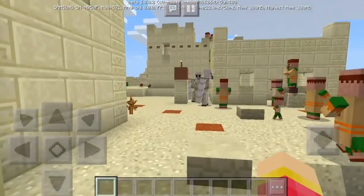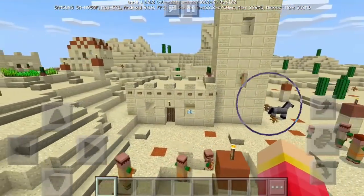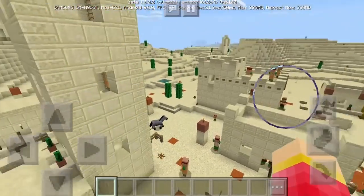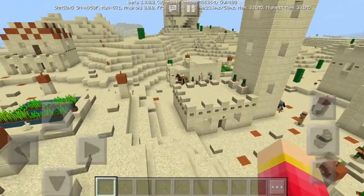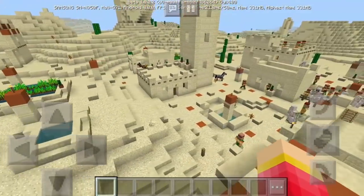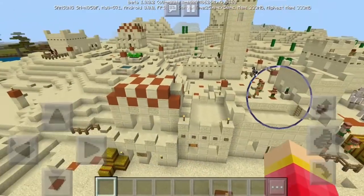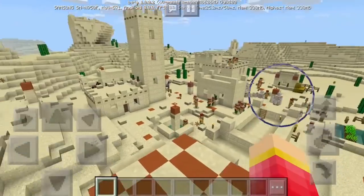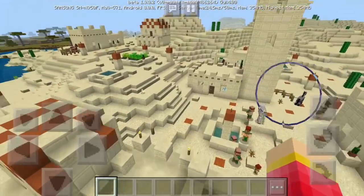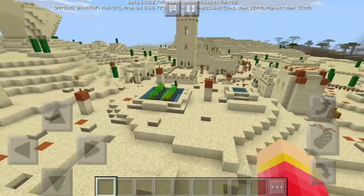The first village we have is the desert village. As you can see, it's so different from a plain village, and that's what Mojang announced at Minecon Earth 2018. They said the upcoming villages will be so different from each other. As you can see in the buildings, we have flat roofs compared to the more inclined shaped roofs of the plain biomes.